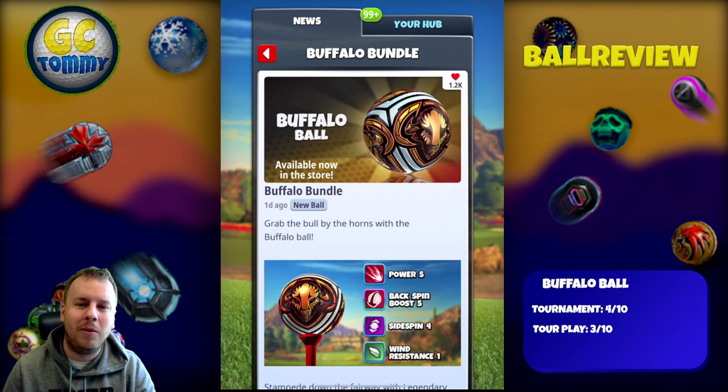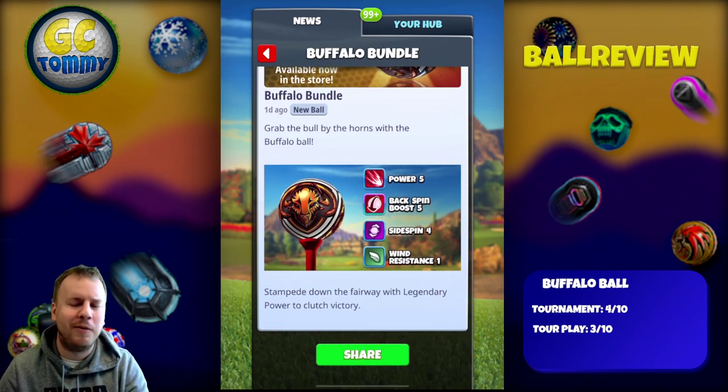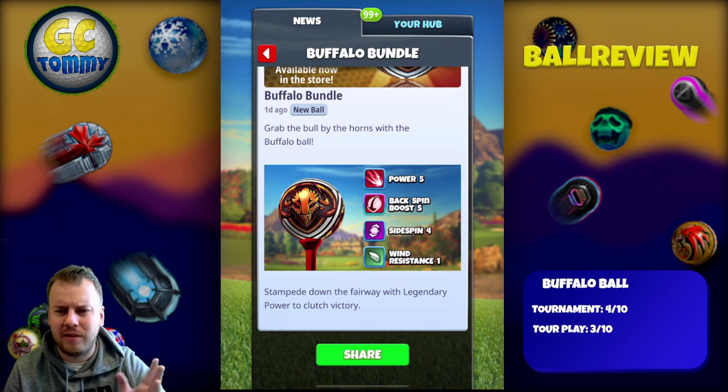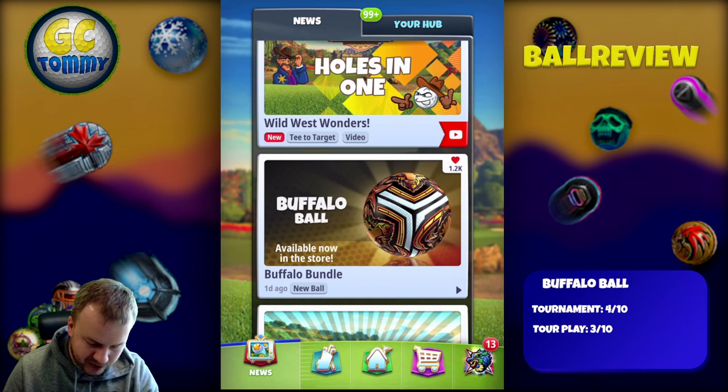Grab the bull by the horns with the buffalo ball: Power 5, Backspin Boost 5, Side Spin 4, and Wind Resistance 1. It has the legendary power to clutch your victory — this is a very interesting combination.